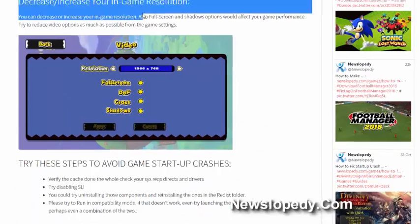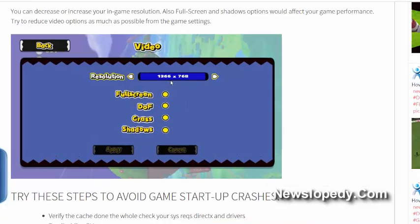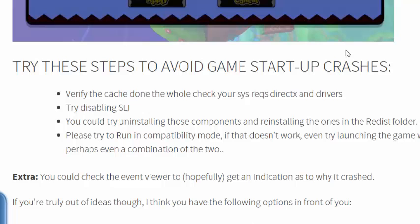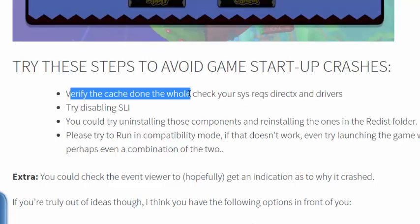You can also decrease or increase your in-game resolution. Here are the in-game graphic and video settings — click to toggle and try decreasing or increasing your resolution from these settings. There are other tips for improving performance and avoiding startup crashes.